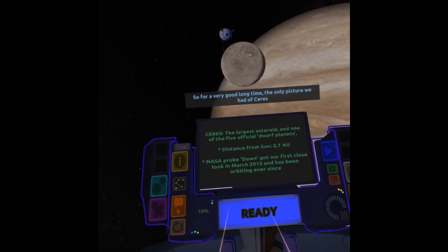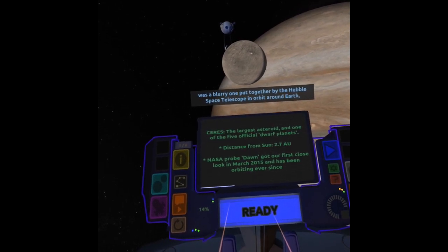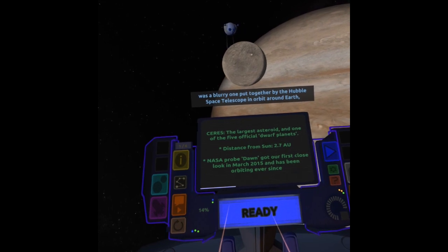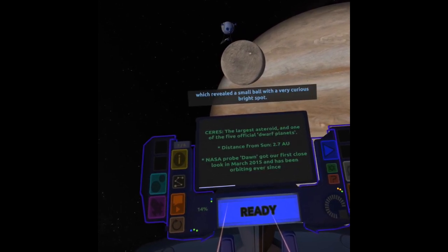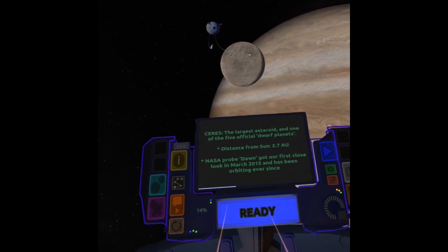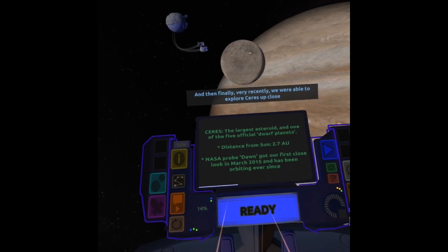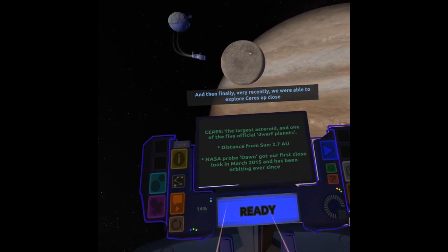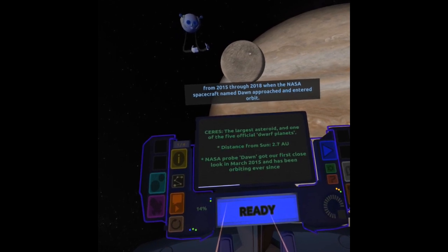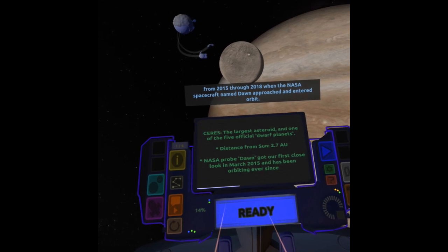For a very long time, the only picture we had of Ceres was a blurry one put together by the Hubble Space Telescope in orbit around Earth, which revealed a small ball with a very curious bright spot. Then finally, very recently, we were able to explore Ceres up close, from 2015 through 2018, when the NASA spacecraft named Dawn approached and entered orbit.